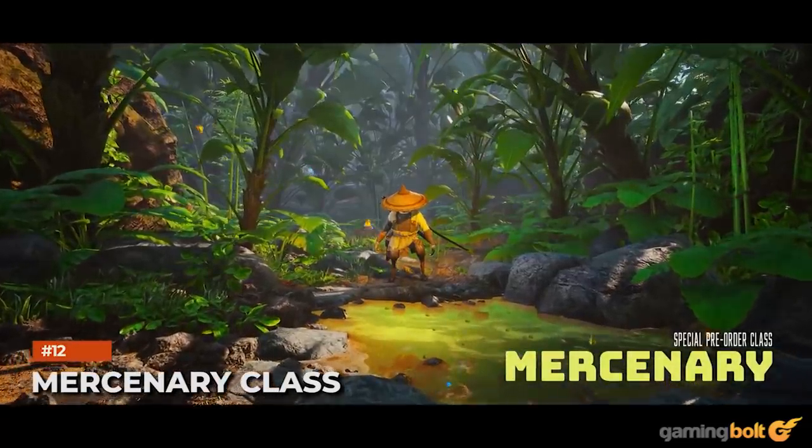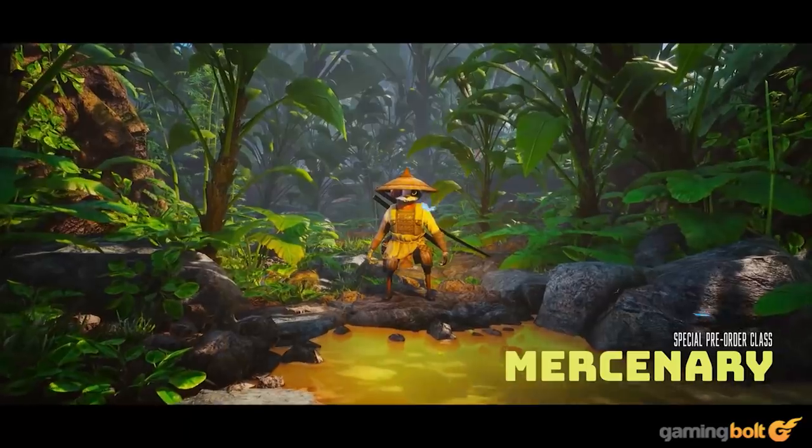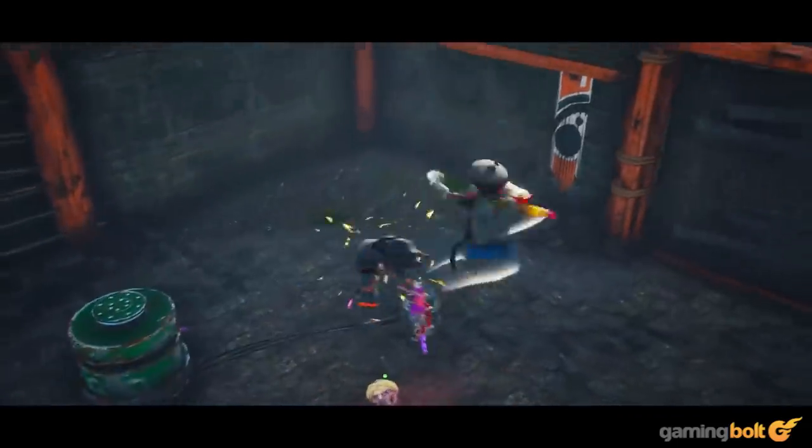Mercenary Class: Pre-ordering the game will net you the Mercenary class as a free bonus. Along with being playable from the start, it comes with the katana and wakizashi along with the dual-wield ability. There's also a unique combination of perks available, though more details haven't been provided. It should be noted that the class can be purchased separately post-launch.